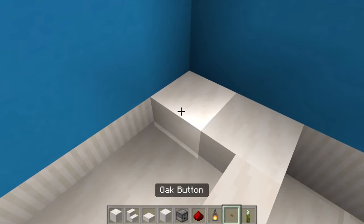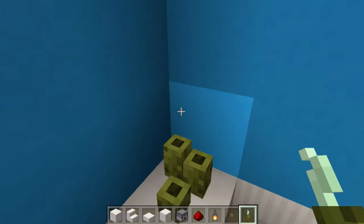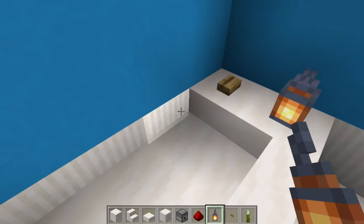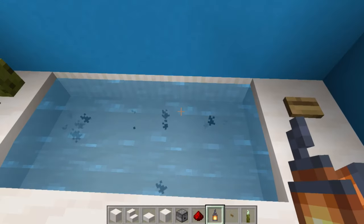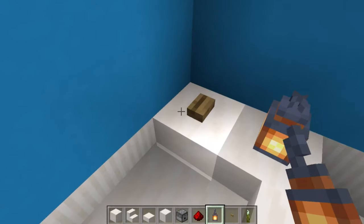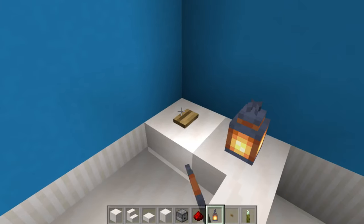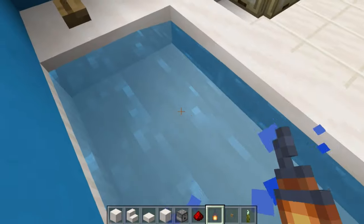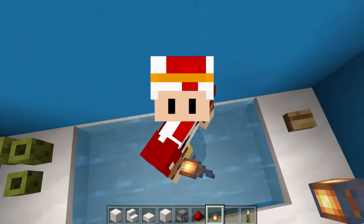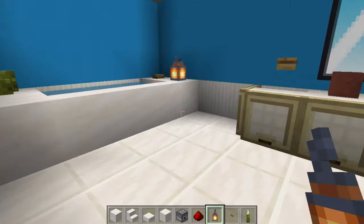That's already starting to look like a really nice bath. Place a button just there, then three sea pickles in this corner, and one lantern — that looks quite nice as a bath. When you press this button, look at that — it just fills itself up and gives off really nice cool effects like hot or cold water. It also shows you when it's on or off. When you sit in this water it looks exactly like a bath, and it fits in really nicely with all the other builds.